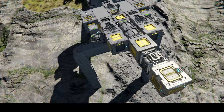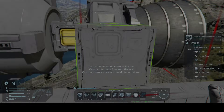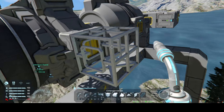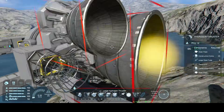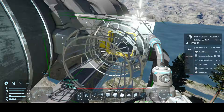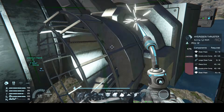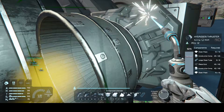Now with the core blocks placed, we can start adding the thrusters. Let's start at the rear. On either side of the large forward hydrogen thruster, we add armored corner conveyors pointing backwards and attach small hydrogen thrusters to each of them. These will be our primary forward thrusters when we get to space — we'll be able to shut off the large one to conserve hydrogen fuel.